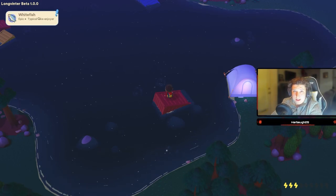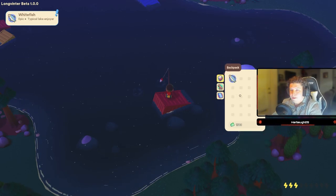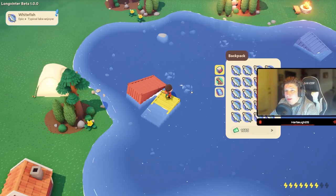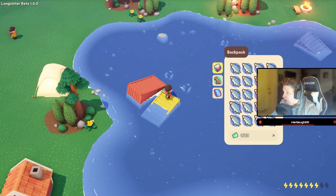You can see the white fish right there in the top left corner. Just keep doing that until your inventory is completely filled up. We just caught our last fish and as you can see, we've got a whole inventory full of them.